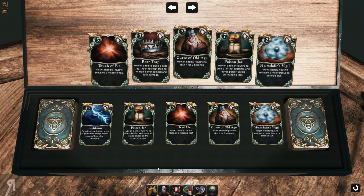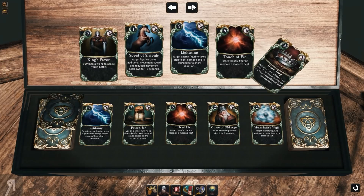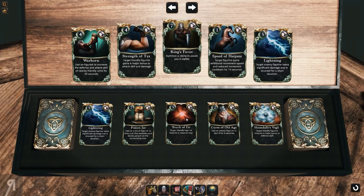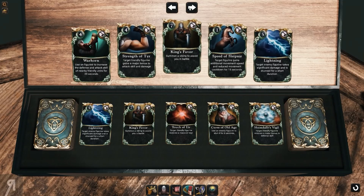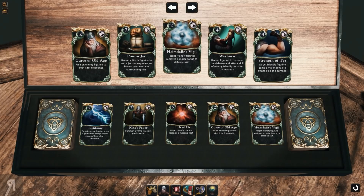They have done quite a bit of revamping on the various cards that you can take into battle. I've chosen the cards that I want to use — you don't necessarily need to use these, you can use anything you like. I personally think that King's Favor might actually be pretty fun, so maybe I should use that instead of Poison Jar. Having an additional person on the battle board is going to make a big, big difference.